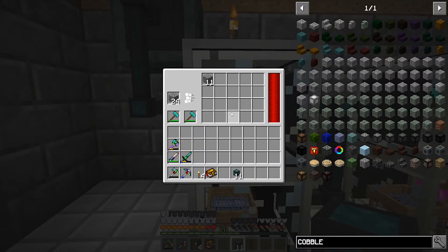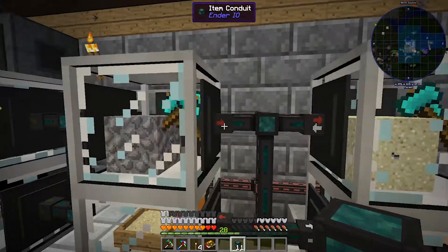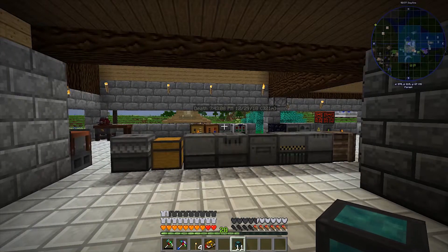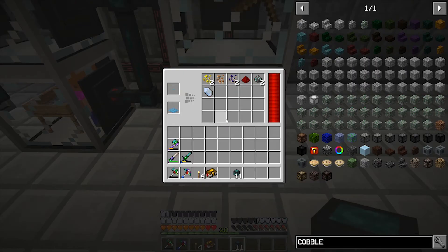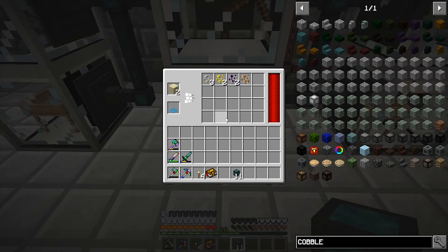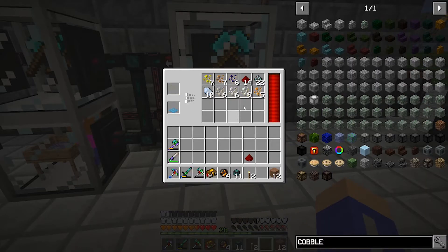Extract and insert - there you go! Oh my god, this thing is fast! These auto hammers are incredibly fast, even without any upgrades in them. That is amazing. The next thing we need to do is somehow get all this sorted out.